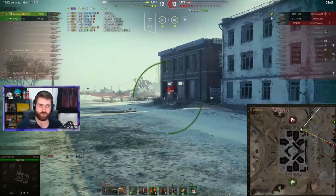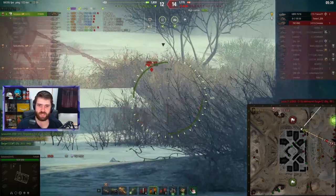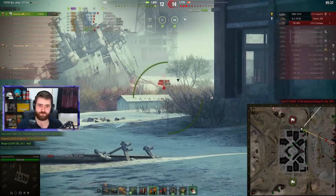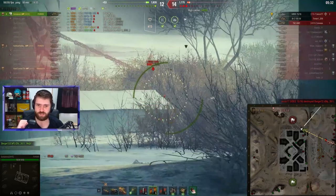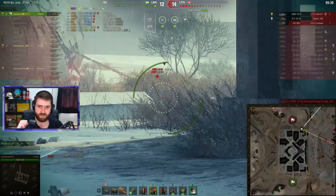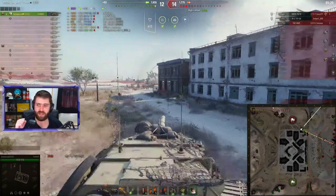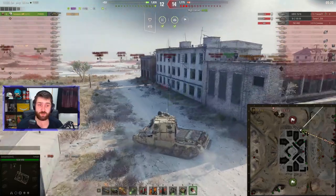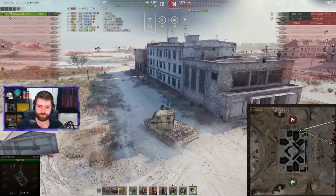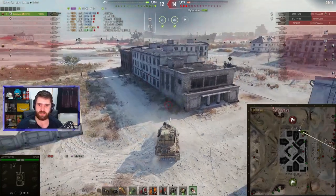Now it is a 2v3 — UDES 15/16 and two artillery versus Gustavo, and only Gustavo apparently, because the UDES shut down the 261 unfortunately. What is Gustavo going to do? Trying a blind fire — maybe the cupola. Blind fire is still spotted. Now trying to blind fire the UDES 15/16. Not connecting unfortunately. The UDES was on 1,000 hit points — gonna have to wait and see if that shell actually hit.